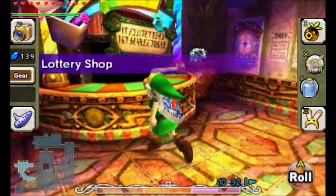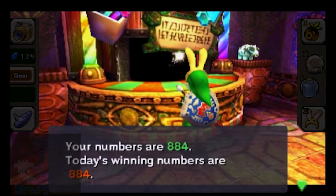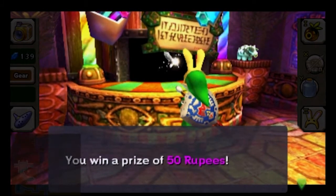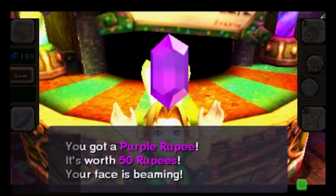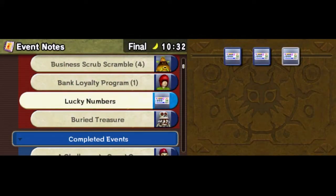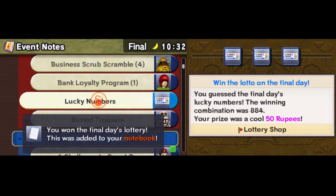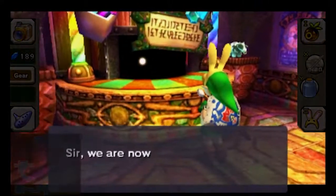With half an hour to go, we head to the lottery. The winning numbers are announced: 884. Today's winning numbers are 884 — congratulations, you win a prize of 50 rupees. On the N64 version the lottery was a waste of time, but we've won the final day lottery. No extra reward for getting all three days in a row — it's just 150 rupees guaranteed across all three days.